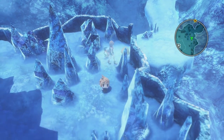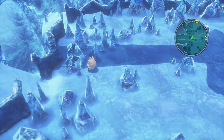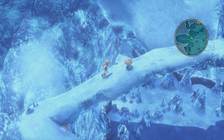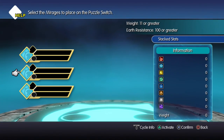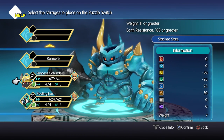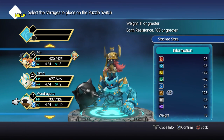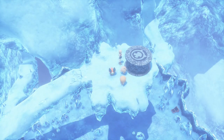The Princess Goblin is actually going to get you to 125 earth resistance. So after you have your party set up with those three in there, and you still have your Blue, your Paleberry, in your party, head back down and follow this pattern to get across to the left-hand side. That should get you onto the snow and up this little winding platform. When you get to the top, you're going to see another puzzle switch like the one in the Nether Nebula cave earlier in the game — just like that one, it gives you a set of requirements to activate it, this time being 11 pounds and 100 earth resistance. Use the three mirages you brought with you and it should activate perfectly fine.